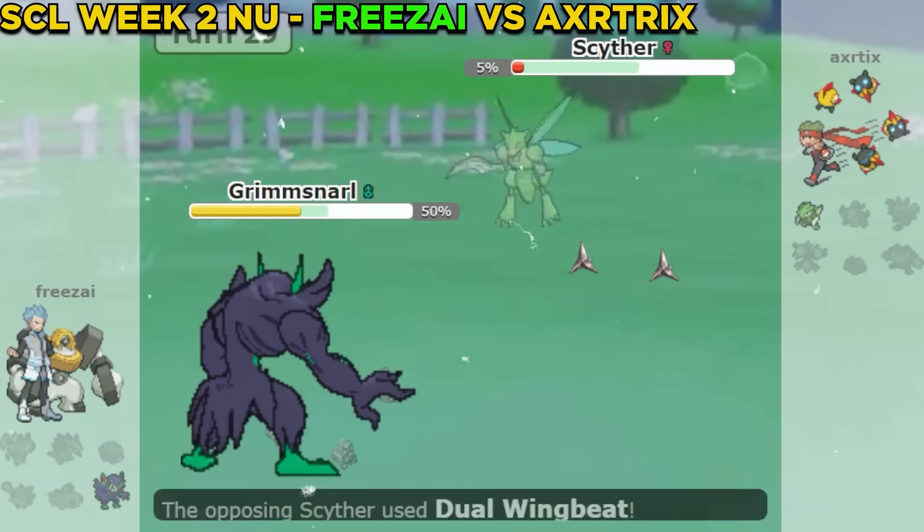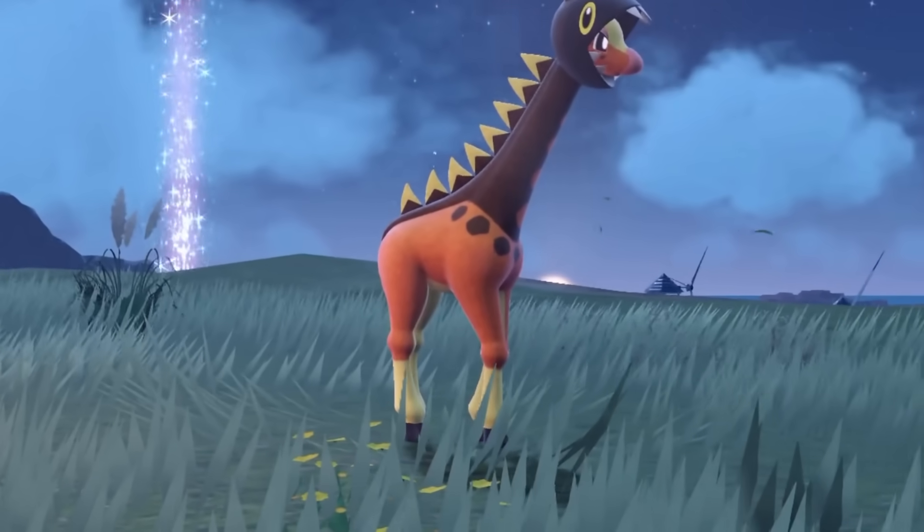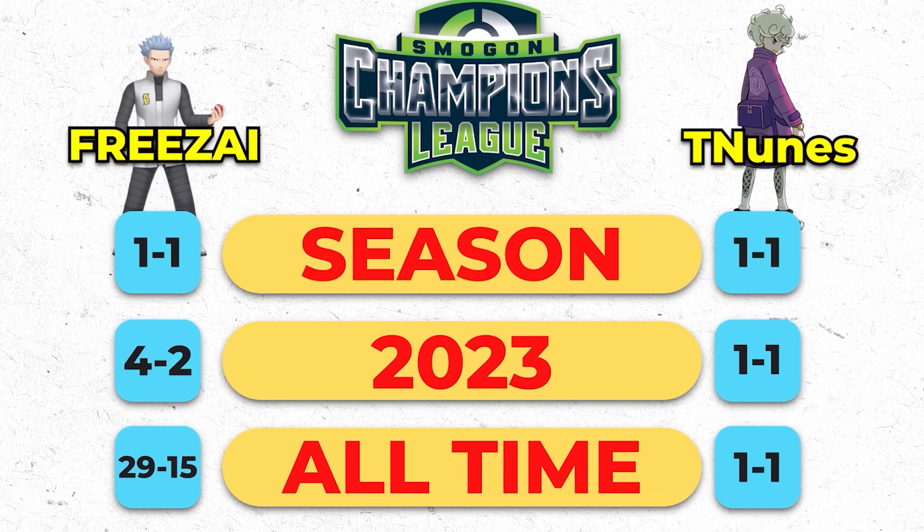After my loss last week in Week 2, I knew I had to bounce back with something special, and I created my team built around Phrygirap Trick Room. I head into Week 3 with my best team yet.